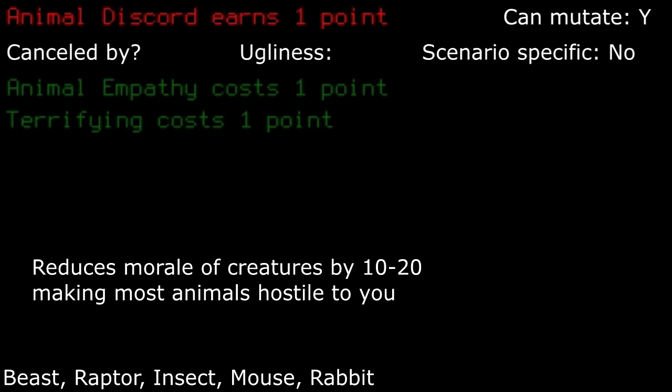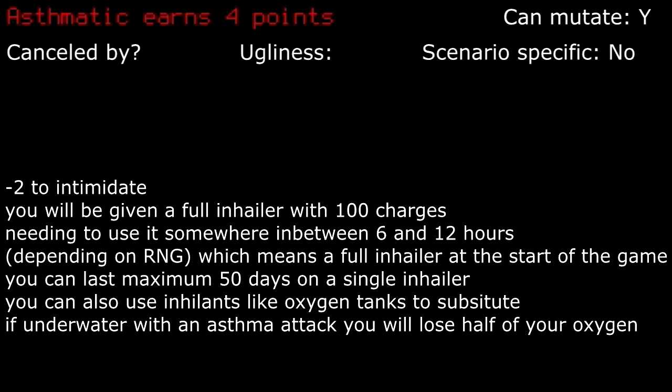Animal discord: makes most animals hostile towards you. It can be a boon since you'll want to be fighting them for their meat anyways. Take this if you're not skittish towards combat. Asthmatic: with how inhalers work and the NPC interaction modifier, it can be tempting to take, but it can be hard to maintain since you'll always have to be traveling for more inhalers just to keep yourself alive.